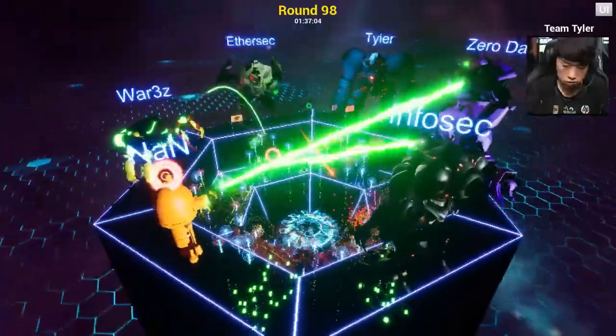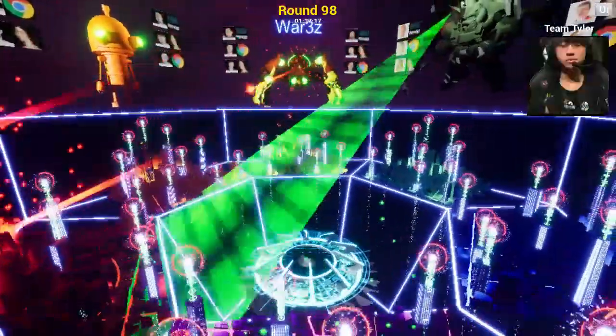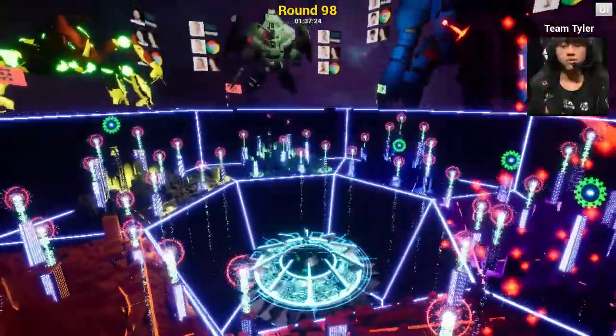A quick word about attacks. The yellow flares are brute force attacks — those are pretty common, as you can see. The green flares are mostly misconfiguration exploits. The red flares are unintended data exposure exploits. Red lasers are SQL injections.